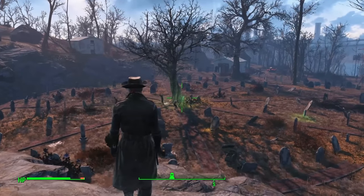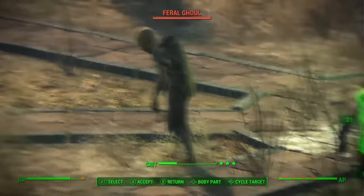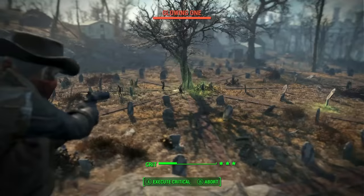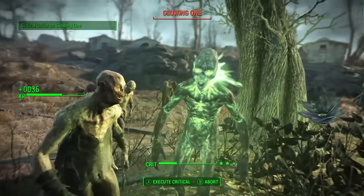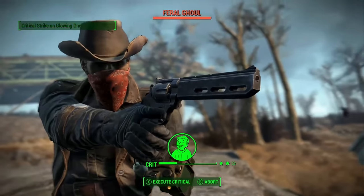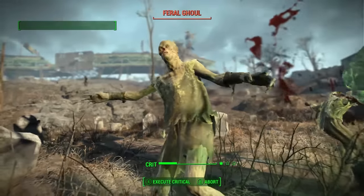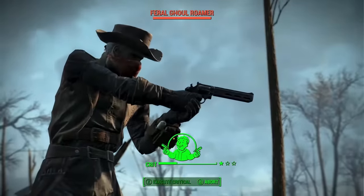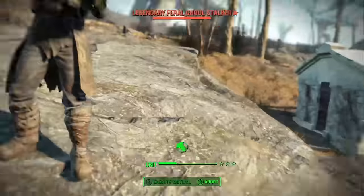Next up, we're pistol whipping our way through a bar of bandits with another one of the best playstyles possible in Fallout 4: the Gunslinger playstyle. This is a playstyle that we showcased in our Gunslinger build, and it revolves around a medium investment into Perception, and an extremely high amount of investment into the Agility and Luck stats. You use all the Luck perks revolving around Critical Hits, and the Gun Fu perk from Agility, to make you an absolute turret on the battlefield.